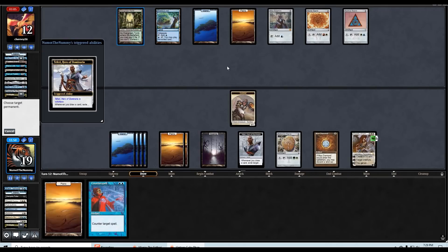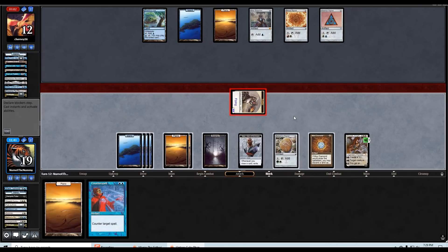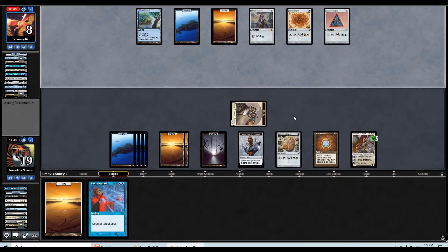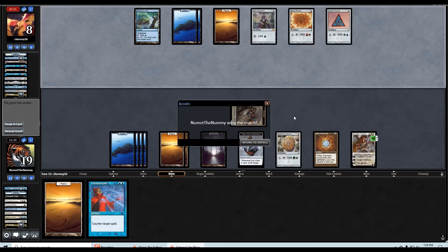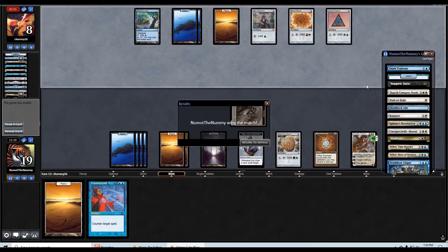Great draw — let's get rid of their only black source. We can put them on a three-turn clock with the soldier getting plus three each turn. Another Island and they have nothing — holy smokes! What a mulligan-to-four comeback! That one turn where I was able to flash out Balance in response to Sphinx's Rev and then activate Teferi — oh, what a game! Freaking hour-long video and we only completed the first match.